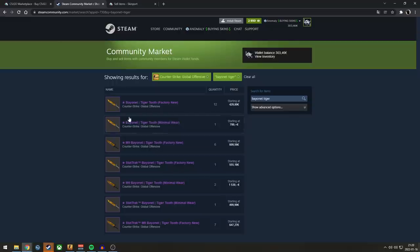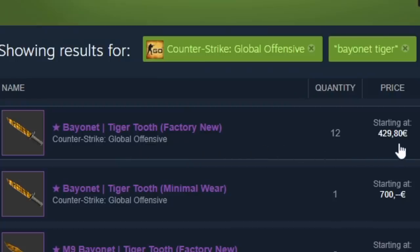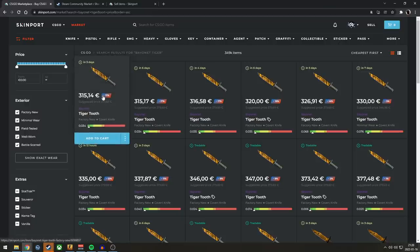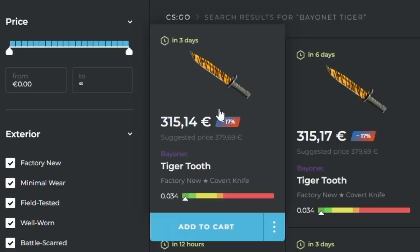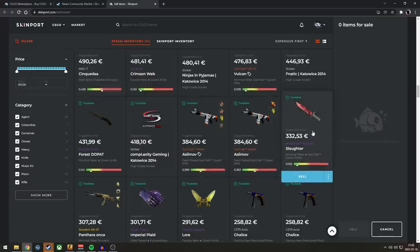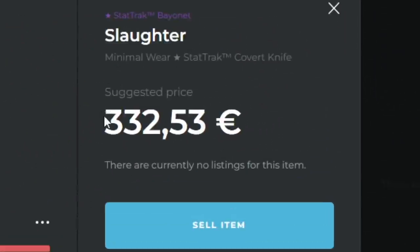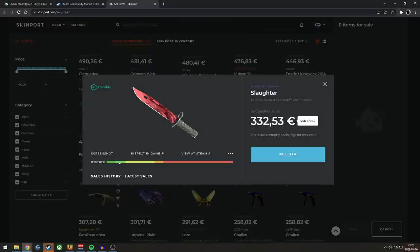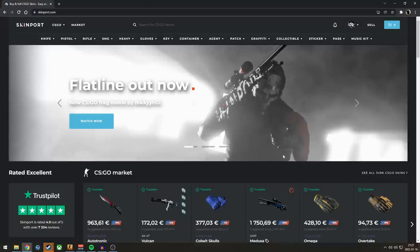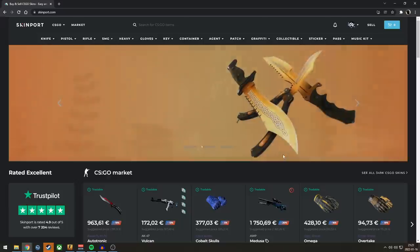There's almost 350,000 items listed. If you're buying skins — for example, buying a Tiger Tooth on Steam — you're going to have to pay around 430 euro. Meanwhile on Skinport, the cheapest one listed right now is 315 euro. That's a difference of over 100 euro. Very crazy. Also, if you're selling items, they have a suggested price, so hopefully you don't list your items at the wrong price, which is actually what this video is about. Whether you want to buy or sell skins for real money safely, use the link in the description.